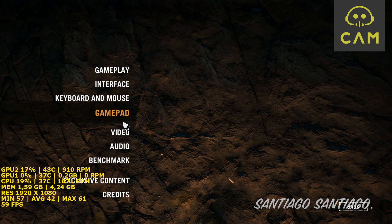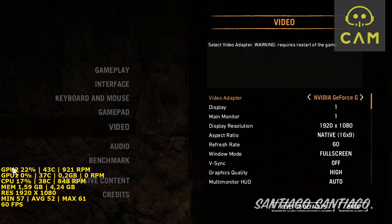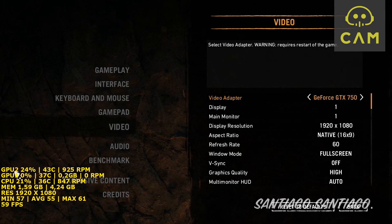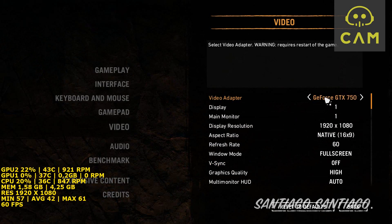There are some links there. So as you can see, I have two GPUs. I'm using the 950 in one slot and the 750 Ti in another slot of the motherboard, but I'm just using the 750 Ti now, as you can see here — 750 Ti.